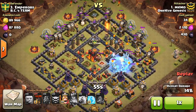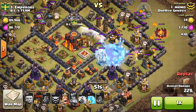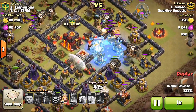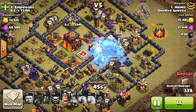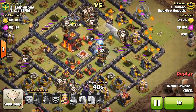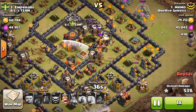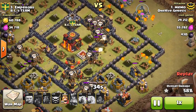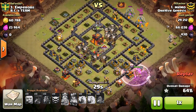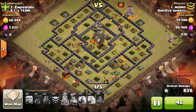Nice high-value freezes — just two freezes get two air defenses and the Inferno Tower. The lesson here for base building: don't cluster those air defenses, Infernos, and the Queen together. Too much high-value stuff in one area lets spells take full advantage, first with the lightnings and then with the freezes. He doesn't even need to use the King until cleanup — tons of balloons left. Absolutely wrecked it.